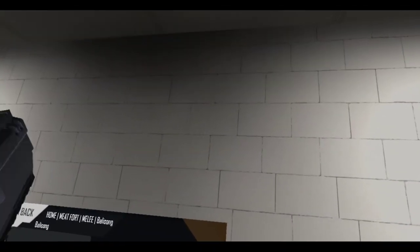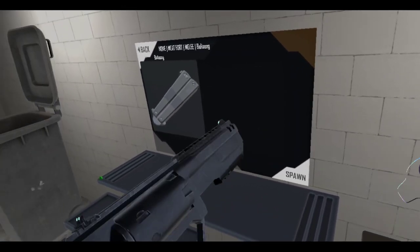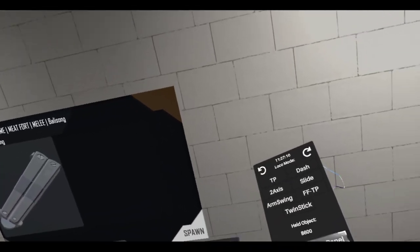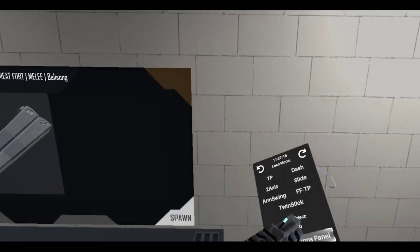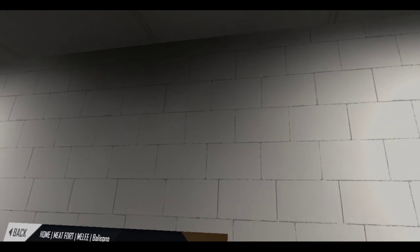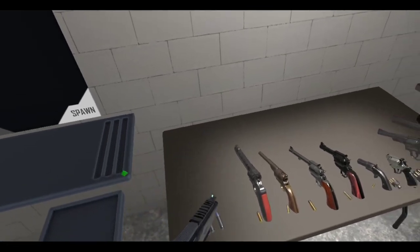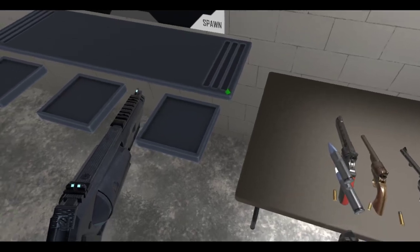So this fires the... well, it doesn't tell you the ammunition type, which kind of sucks. It's still cool, but it just doesn't tell you the ammunition type, which I would like one day to have. Let's see, this one fires the — looking through my nose hole here — 600 Magnum Bolt. And as you can see, I've taken the time to spawn the appropriate ammunition.